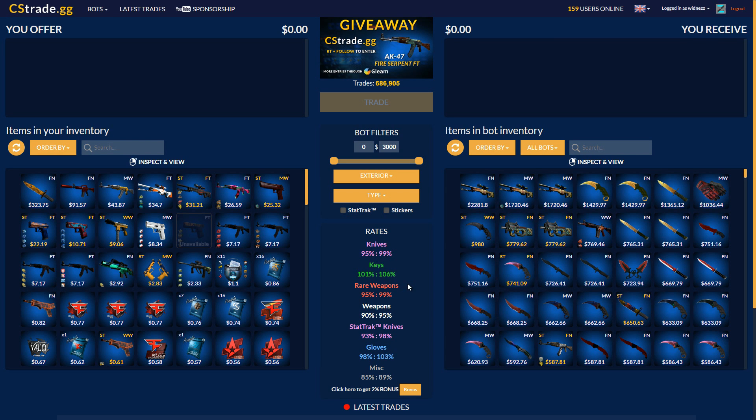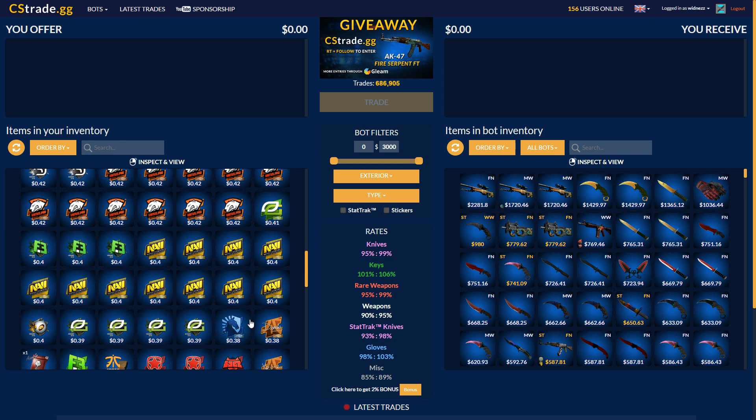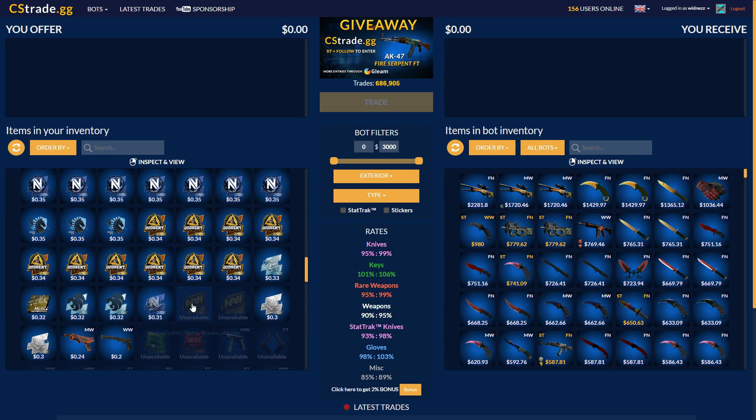Another thing that is very important when you look at different CSGO trading sites is the different rates for different items when you trade them back and forward — keys, rare weapons, knives and stuff like that. This site doesn't have bad odds at all. It's got pretty regular odds like pretty much all of the other sites.